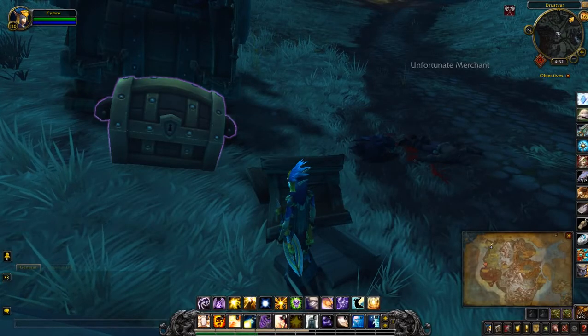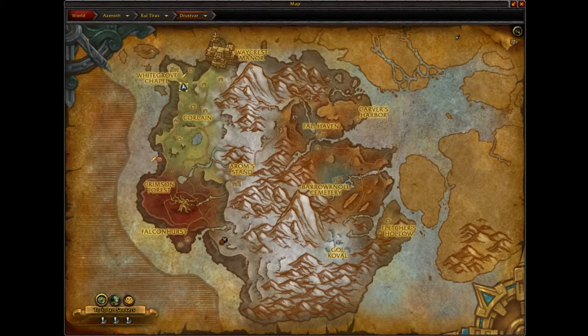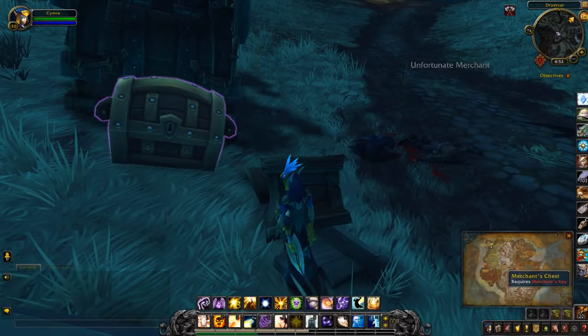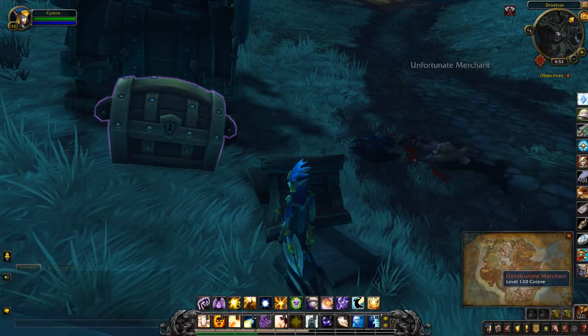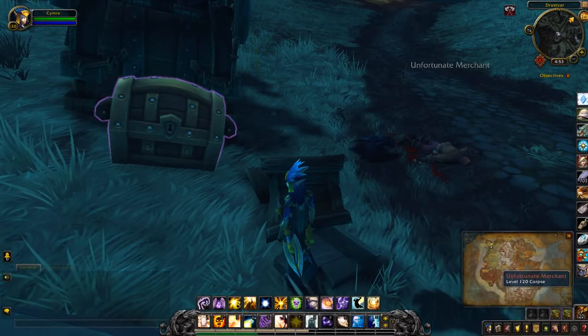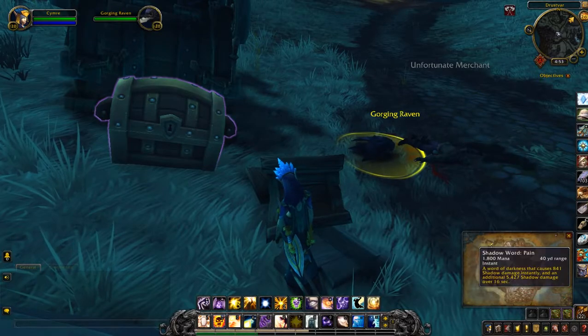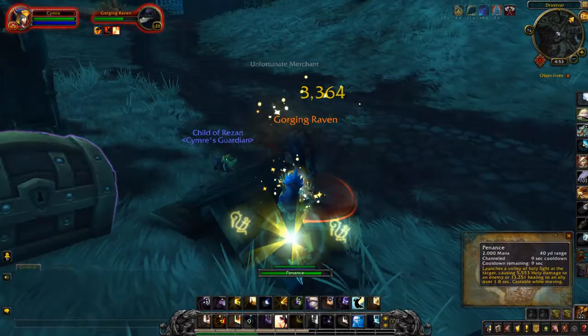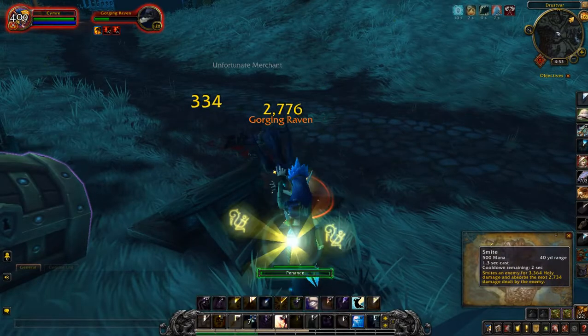Hey guys, currently in Drustvar. You can see I'm right at the top of the map, right by Whitegrove Chapel. There's this merchant's chest here, and you can see there's a corpse there — unfortunate merchant. So I am going to kill this gorging raven, who will hopefully have the key.